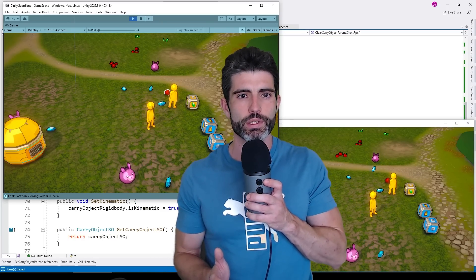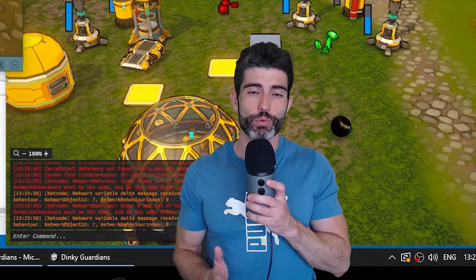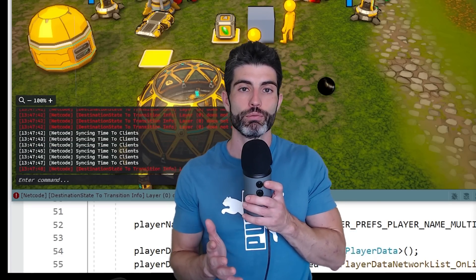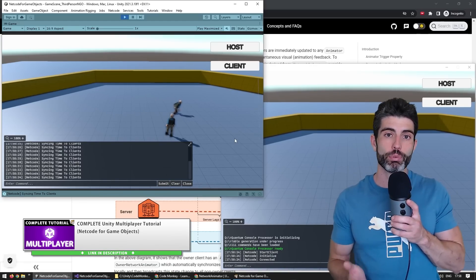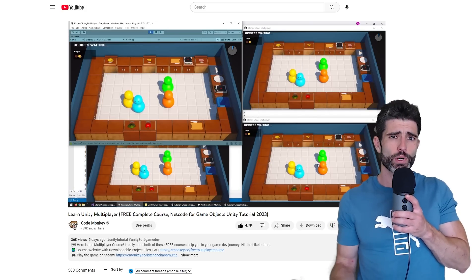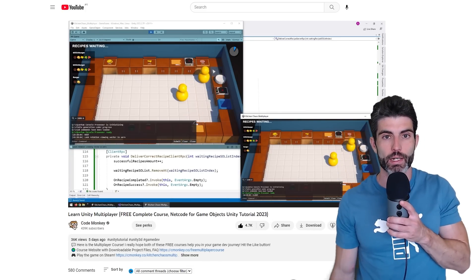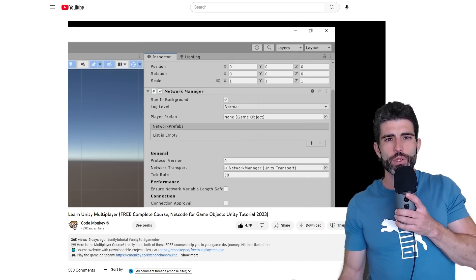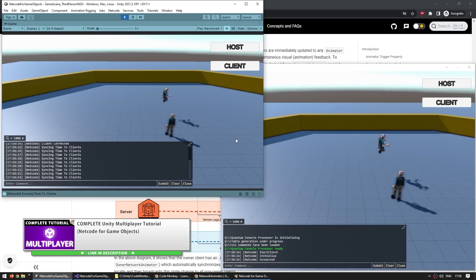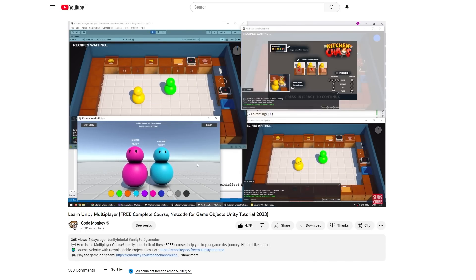Okay, so multiplayer. Adding this was very interesting — in the beginning getting the basics working was super easy, barely an inconvenience. But afterwards I encountered tons of bugs with Netcode for GameObjects that drove me crazy. Before implementing anything, as a quick refresher I rewatched my own NGO video as well as my free multiplayer course. Honestly this is one of the best things about making educational content — I can rewatch my own videos presented in exactly the way I like to learn. I managed to watch them at 3x speed and got through all of it in about 2 hours.